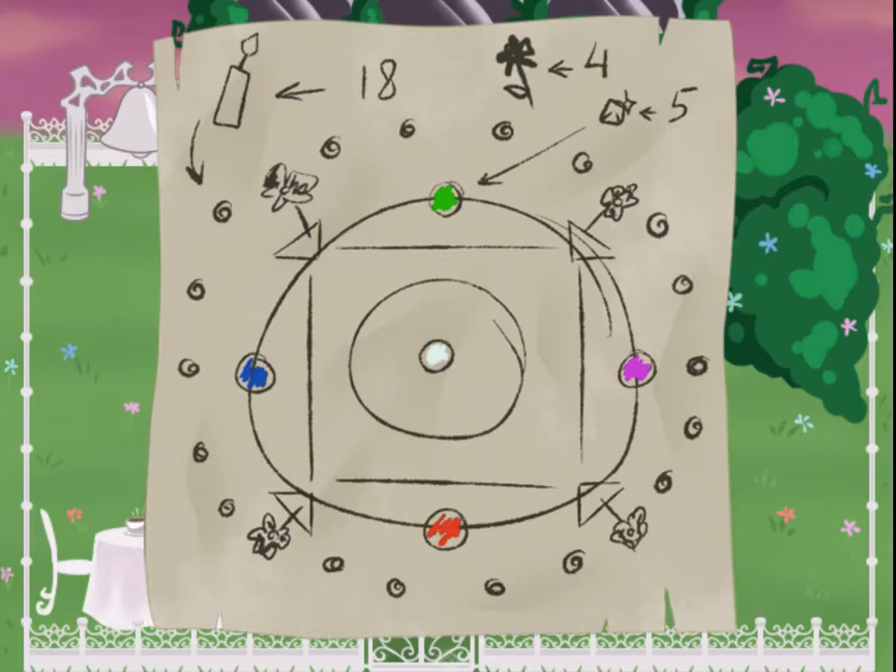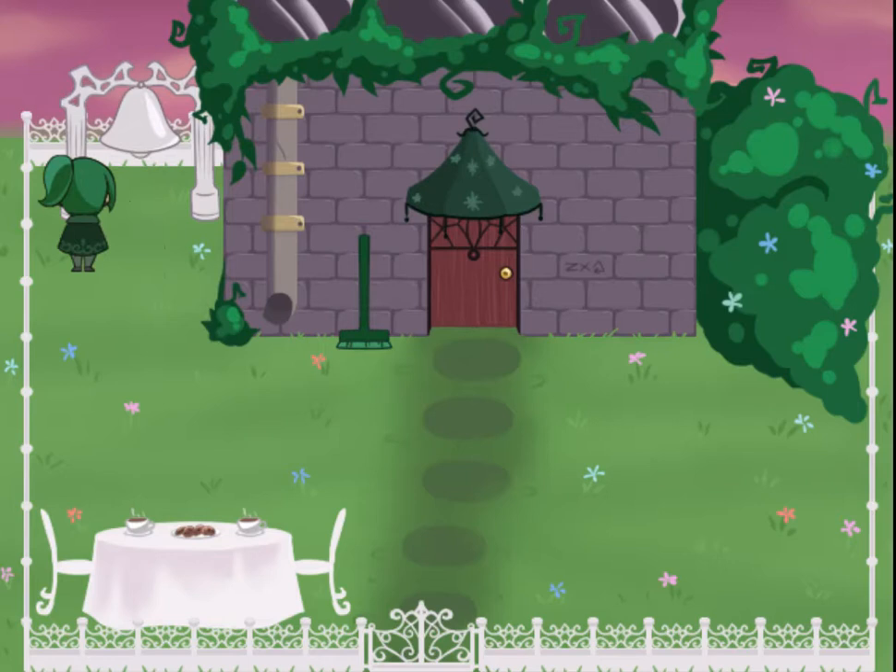We've got a Summoning Ritual memo in our inventory. I like this - hand-drawn graphics are great. Let's see. So I see the number four, the number five, and the number 18. Well, I'm probably going to have to refer to this quite a bit, but let's see if we can look around here.